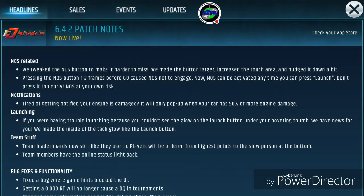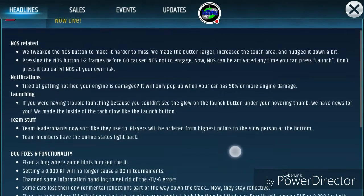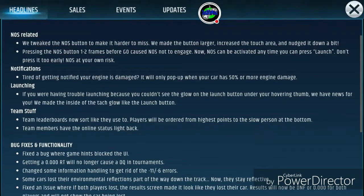They tweaked the NOS button to make it harder to miss — they made the button larger, increased the touch area, and nudged it down a bit. Pressing the NOS button one to two frames before 'go' caused NOS not to engage, but now NOS can be activated anytime. You can press launch — don't press it too early — NOS at your own risk.